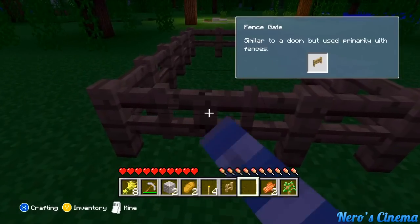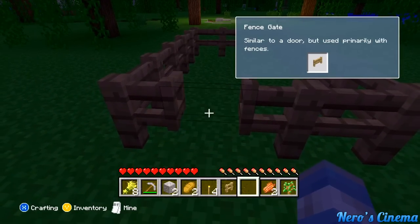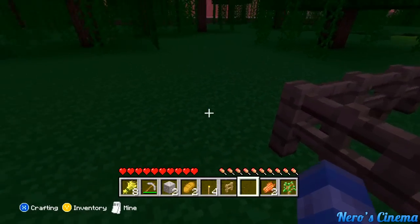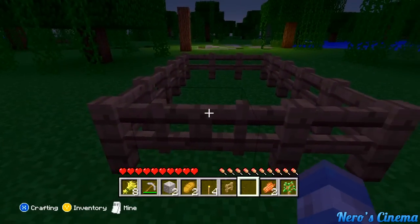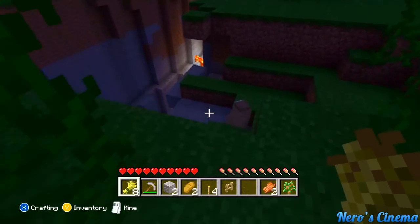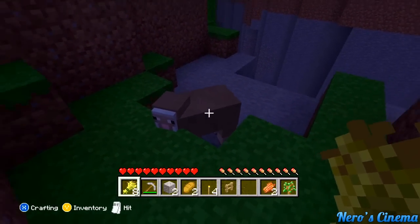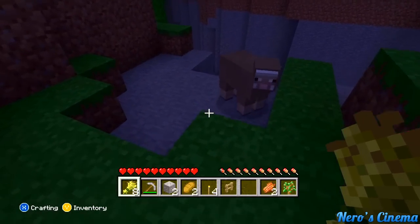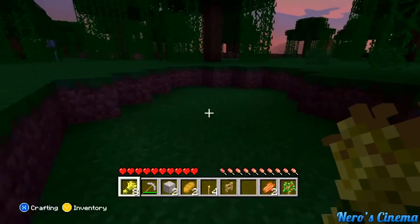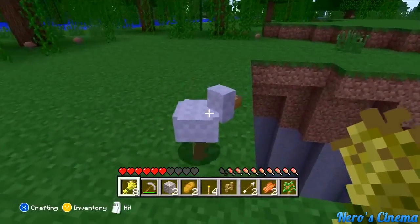One cool thing I was looking forward to was being able to pen animals, do farming and whatnot — but it's not quite the case. There are fence gates, and we're pretty excited about those as you can see here. But in Minecraft for the PC, all you'd have to do is grab some wheat and the animals would follow. Here, the sheep wants nothing to do with me or my wheat. The same goes for chickens and cows — for whatever reason, they don't follow you.